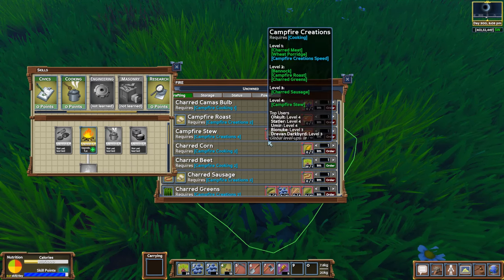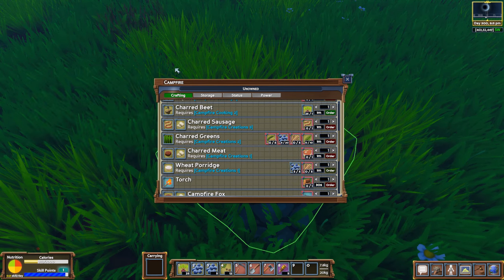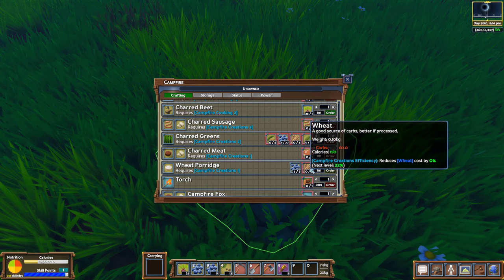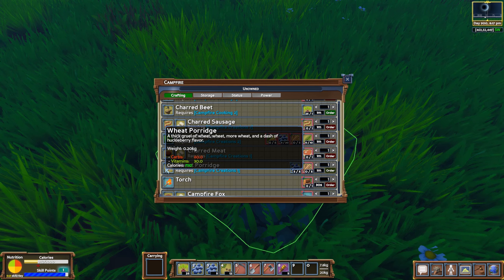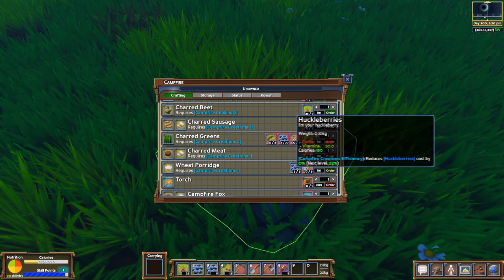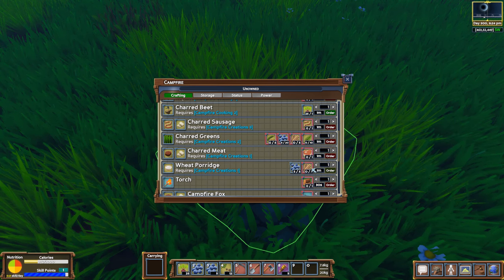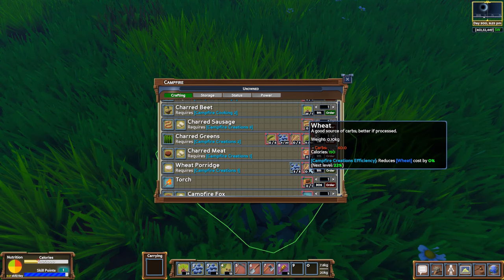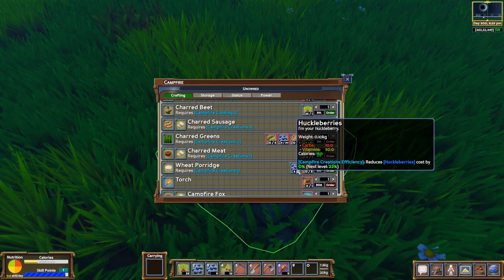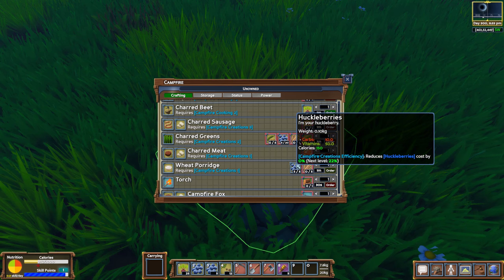Wheat porridge — for wheat porridge you need a couple of huckleberries and some wheat, and then you get wheat porridge, which gives you 750 calories — carbs and vitamins. You need five and five. Is it really worth it? Because you need five huckleberries and five wheat and you get one wheat porridge. These give you 150 calories each, so I don't know — that doesn't really seem worth it.